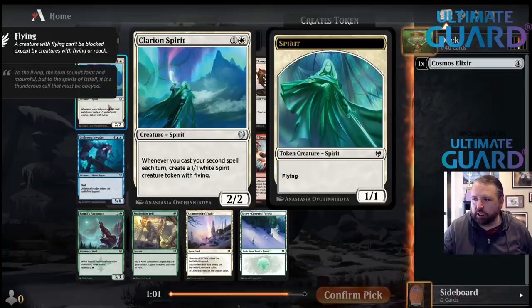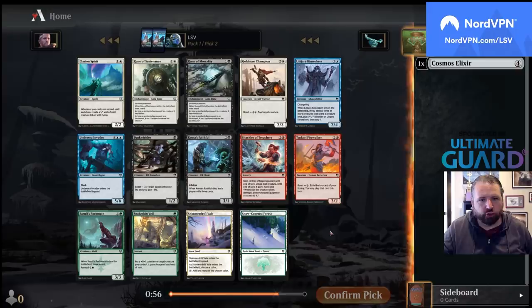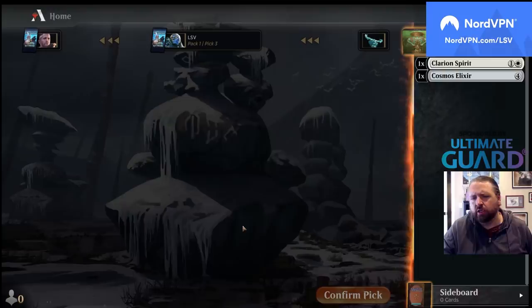I'm going to take Clarion Spirit. I found this card to be extremely hard to beat. Maybe we won't draft a snow deck — we'll see. We'll keep ourselves open.